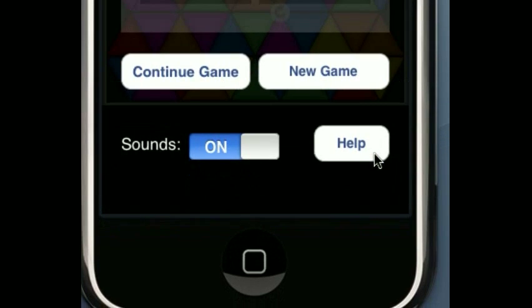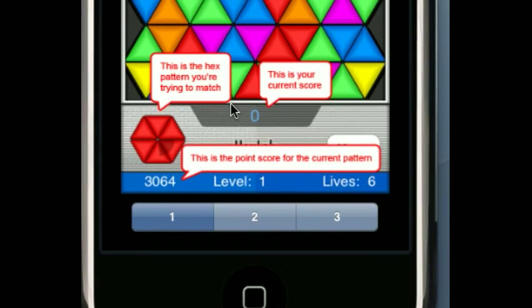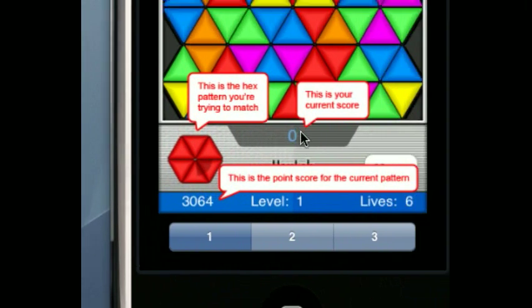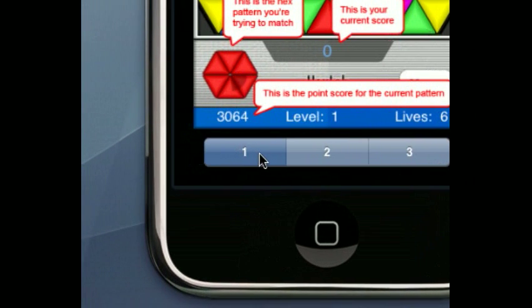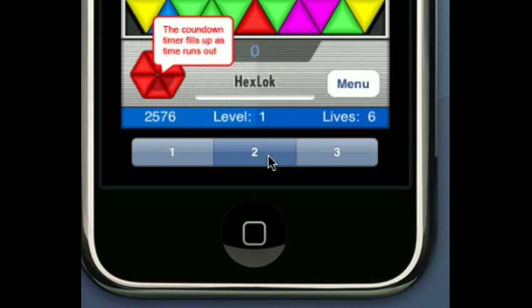If you hit the menu you can pause. There's also a help screen that gives you some hints — it tells you about the pattern you're trying to get and talks about the score you'll get. This shows your current score. If you just touch down here it switches between the help screens and shows you how the game works, and then you can continue your game.